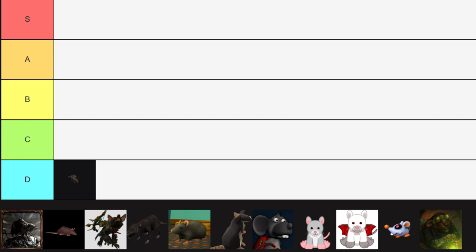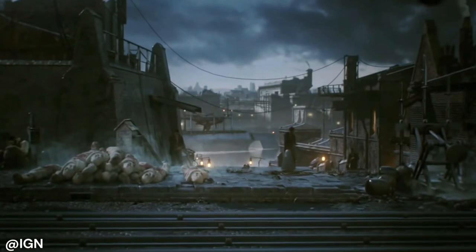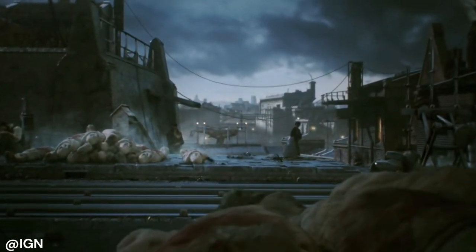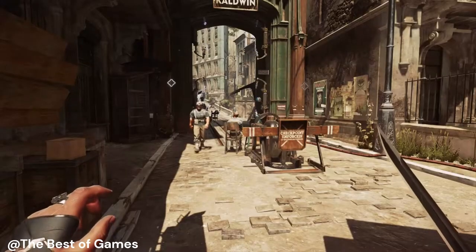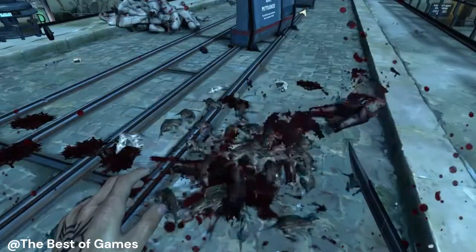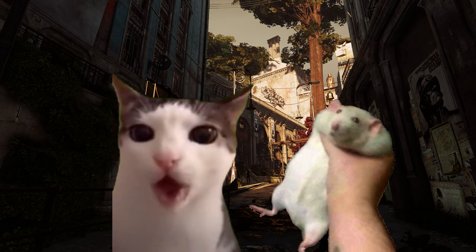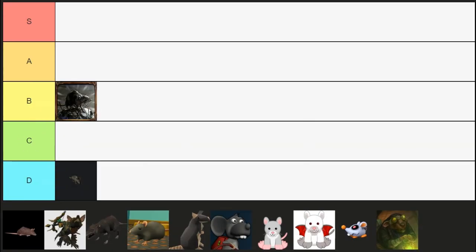Next up, we got the rats from the Dishonored series. Rats are pretty important in this series since they are the carriers of the rat plague, which is a huge part of the story during the first game. The Dishonored rats are hostile and tend to travel in groups, also known as swarms. While these rats are hostile and have caused lots of harm, the player can actually get benefits from them, like how in both Dishonored 1 and 2, white rats can be eaten to restore mana. So I'm gonna put these guys at a B tier.